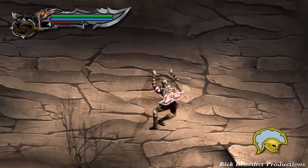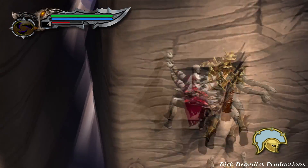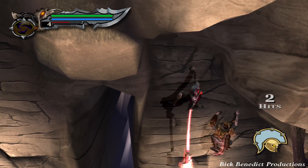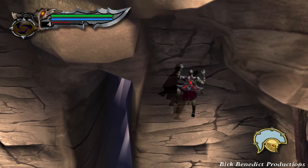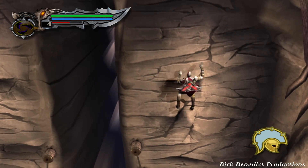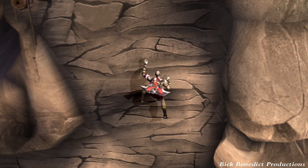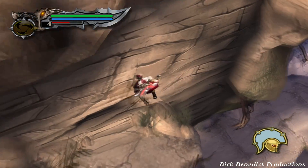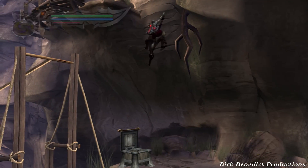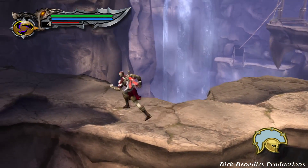Now we're going to go back to where a moment ago I said you can go up or down. These enemies are pretty useless. You just have to know where their spawns are and they can be dealt with really easily. If you go over here to the left, you can get a chest with some orbs. And then when you fall down over here, you're going to be back in a familiar area, and we're going to do one closing fight before we get out of here.